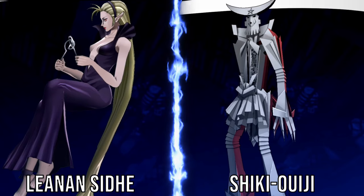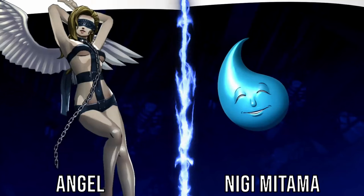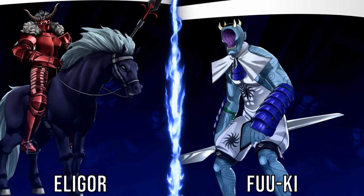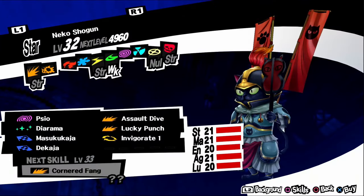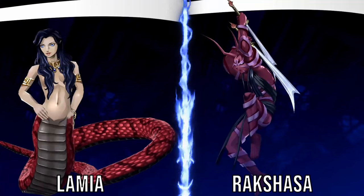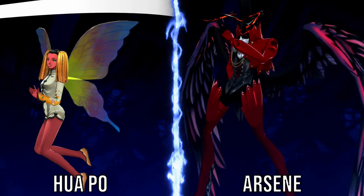Jikokuten: fuse a Shiki Ouji and a Leanan Sidhe. Clotho: fuse a Silky and a Pixie. Setanta: fuse a Nigimitama and an Angel. Ame-no-Uzume: fuse a Fuu-Ki with an Eligor. Principality: fuse an Apsaras and a Kodama. Neko Shogun: fuse an Anzu, a Sudama, and a Kodama. Aramitama: fuse a Lamia and a Rakshasa. Zouchouten: fuse a Flauros and a Fuu-Ki. Jatayu: fuse a Hua Po and an Arsene. Mitra: fuse a Kinki and a Flauros. Lachesis: fuse a Setanta and an Anzu. Atropos: fuse a Belphegor and an Aramitama. Hell Biker: fuse a Mitra and an Anzu. White Rider: fuse a Jatayu and a Zouchouten.